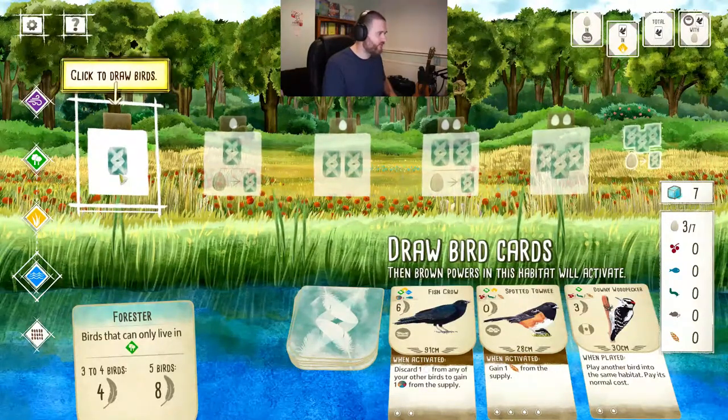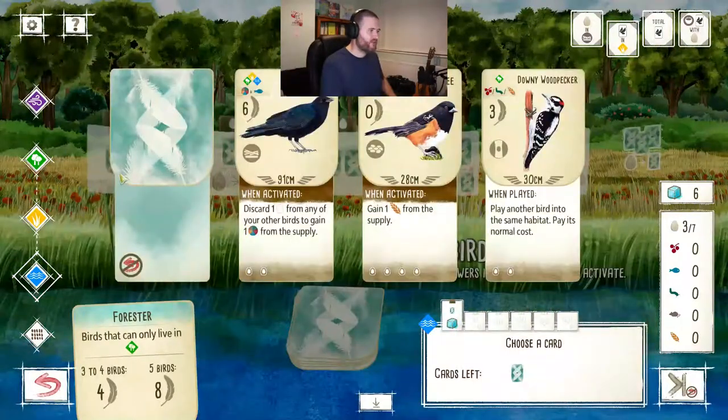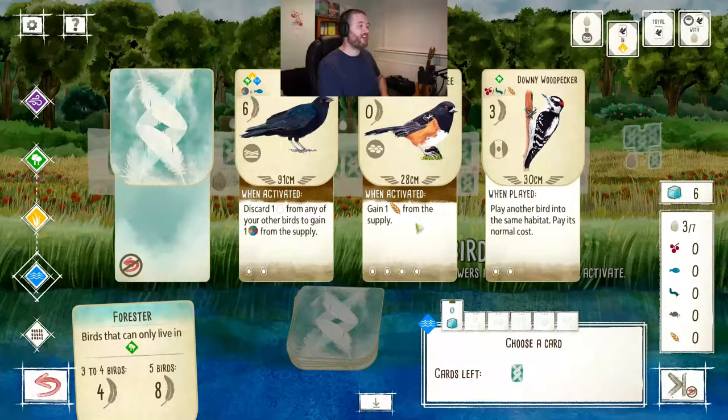I need to draw a card. I can take one of these three face-up cards or draw randomly from the deck. Ideally I want a grassland bird. The fish crow and the spotted towhee both look interesting. The spotted towhee only needs one food item, and every time it's activated I get one seed from the supply, which is a good power.